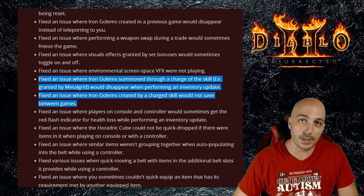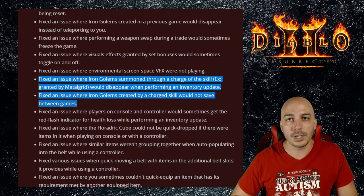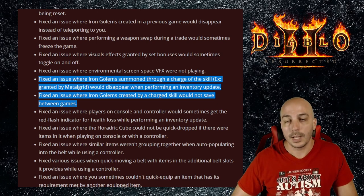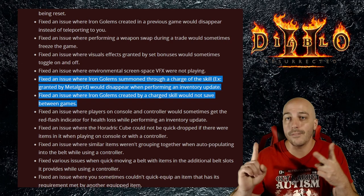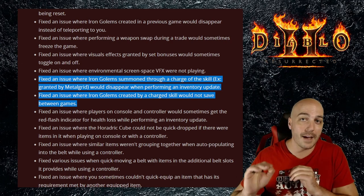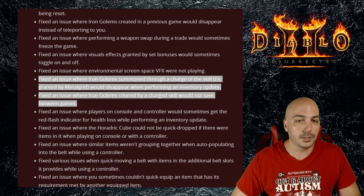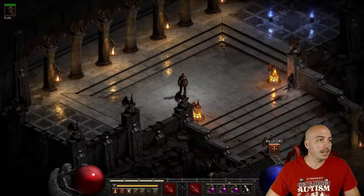I thought this was a feature so that characters wouldn't be even more overpowered than they already are. But literally this means you can set yourself up with a Lightning Fury Javazon and Energy Shield Nova Sorceress — any type of those characters — have an Infinity on your Act 2 mercenary, and then have an Insight Iron Golem on every single character. That's absolute bananas — you're doubling up on the auras.